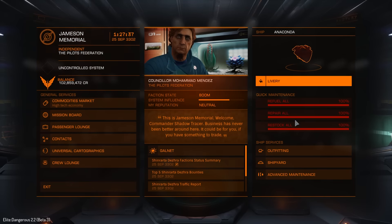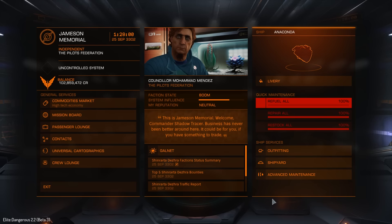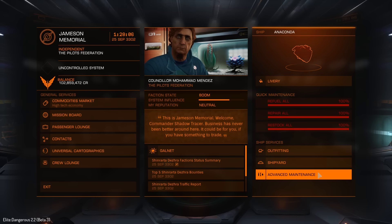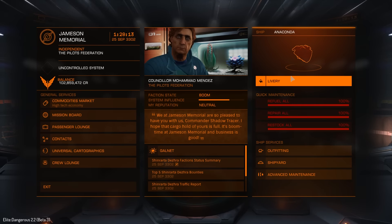As you guys can see, this is more or less completely rearranged. We now have stuff to do with our ships over here on the right — outfitting, shipyard, and advanced maintenance, which is stuff like repair, restock, and refuel. We also have a dedicated button for livery right now, but this is also still in the outfitting screen if you want to do it that way. I like that this is all separated now.